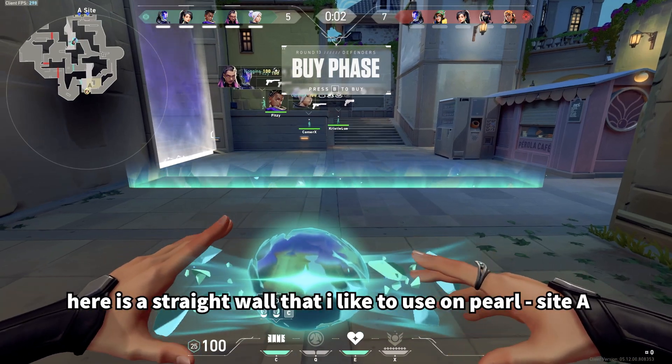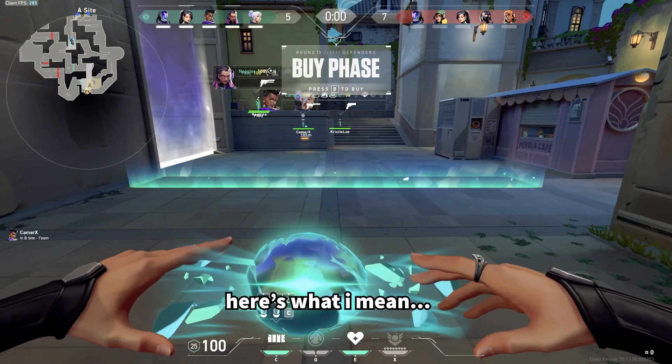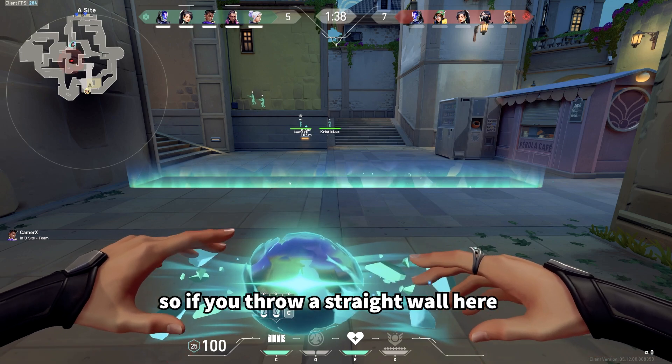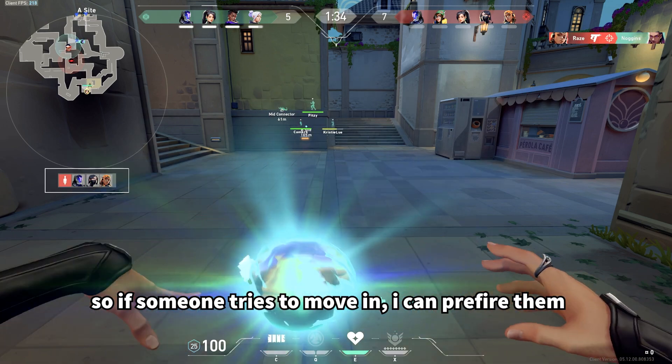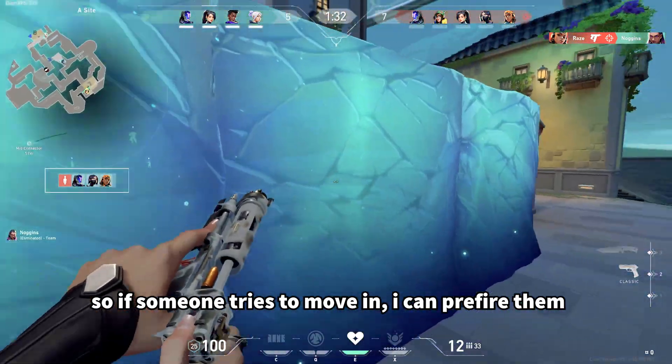Here is a straight wall that I like to use on Pearl, Site A. So if you throw a straight wall, I'm going to leave a little crack open on the left. If somebody tries to move in, I can pre-fire them.